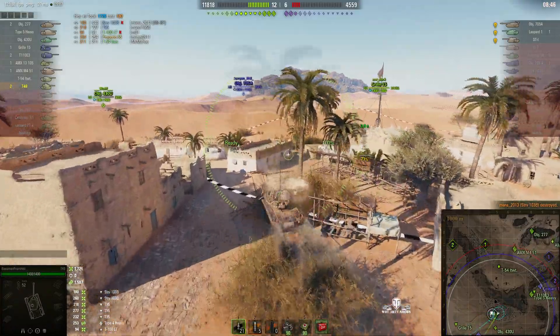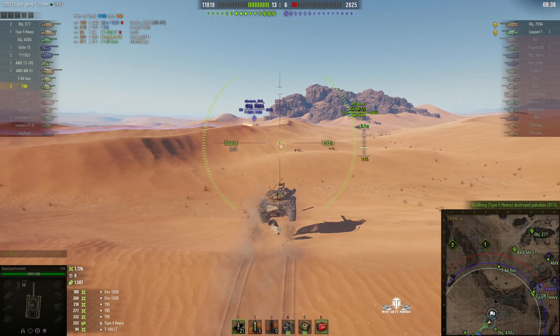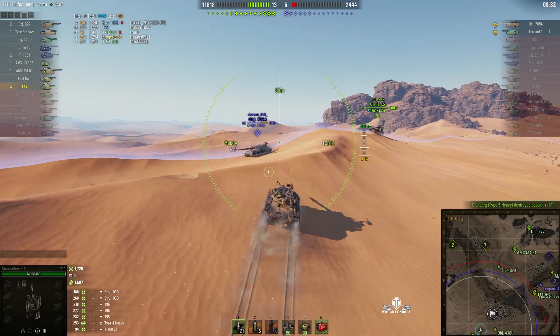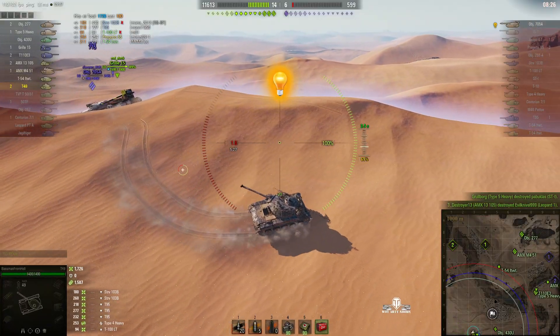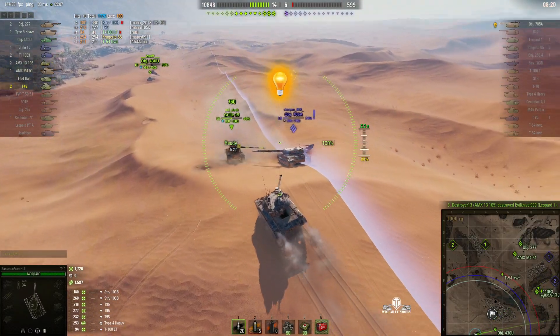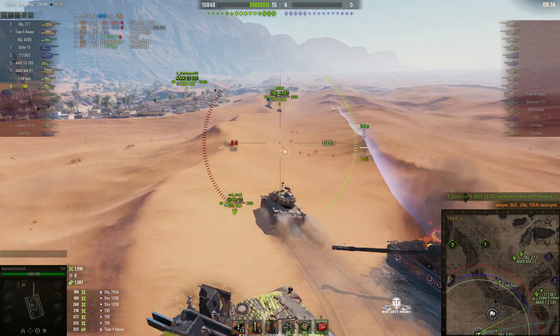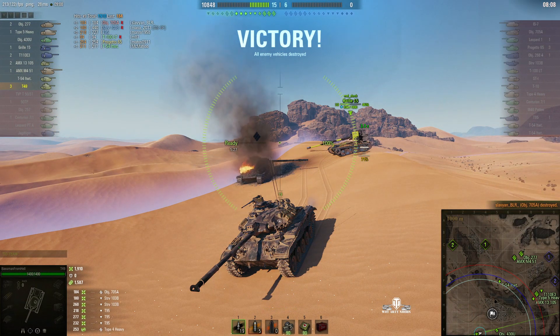He goes past the wreck of the T-100, his first kill. They've got rid of the 705A pattern - he was a fairly easy kill. Now he's in the cap but won't stay long. He's still loaded with APCR. Unfortunately the Gorilla made a bit of a mistake and didn't get his shots on target, but Baseman harasses the 705A and gets the kill - kill-stealed! And that wins the game because there are no other enemy tanks alive. That Gorilla was bested by a T49.